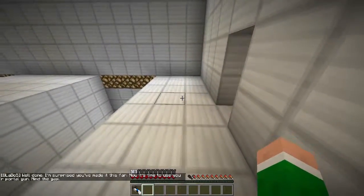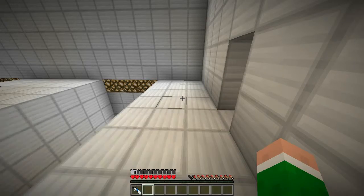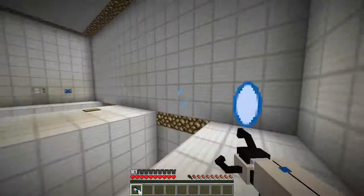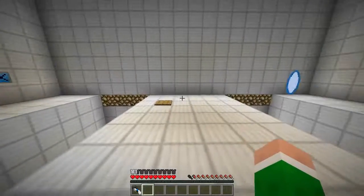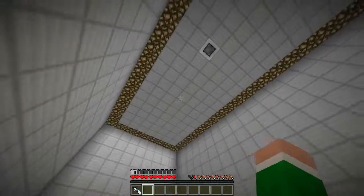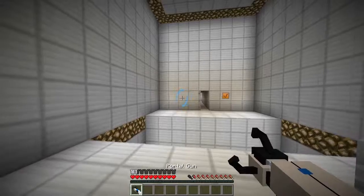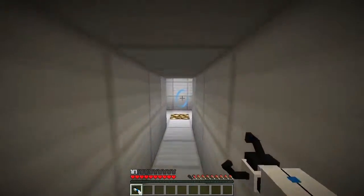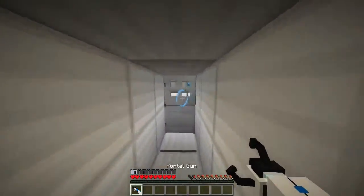Well done, I'm surprised you've made it this far. Now it's time - goodness gracious - time to use your portal gun. Mind the gap. I see what I was supposed to do! There it is, G and G. Blue - there we are! Hey guys, look, we're through! Use elevator, proceed. I will proceed, thank you very much.